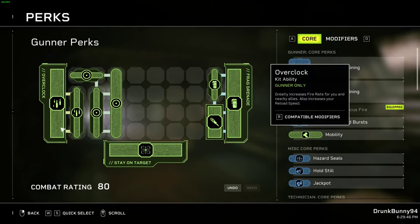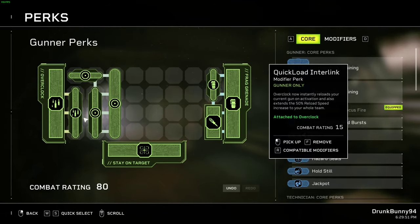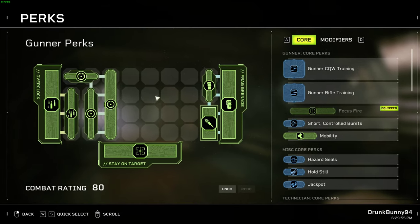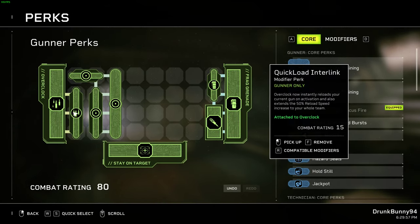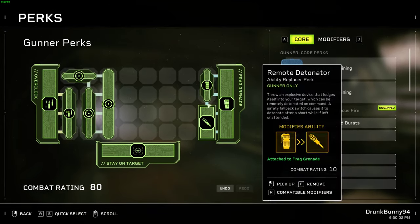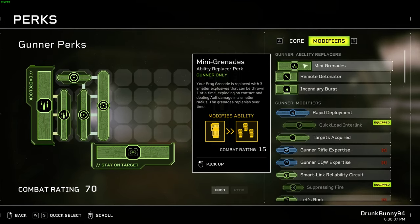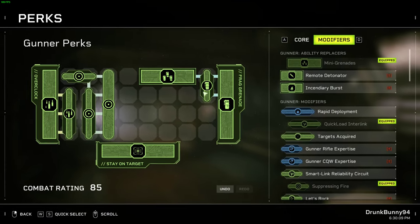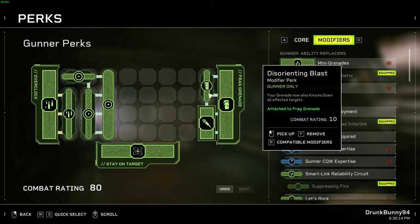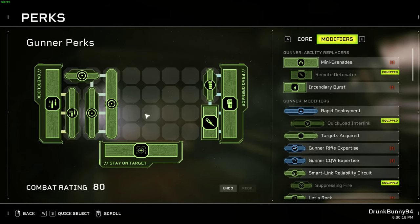After that, with just what we have here, we're kind of done. Everything we want Gunner to do, we achieve with just this. Overclock with Quick Load Interlink is enough to delete specials. The grenade giving us multiple knockdowns is all the CC we could need. We could take mini grenades instead. But if you want to invest as little as possible, you can go with this and have loads of room to buff out your weapons.